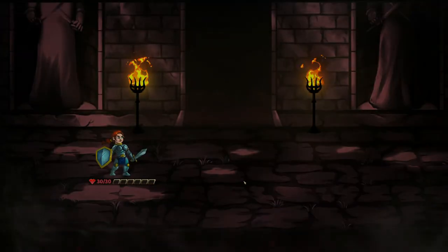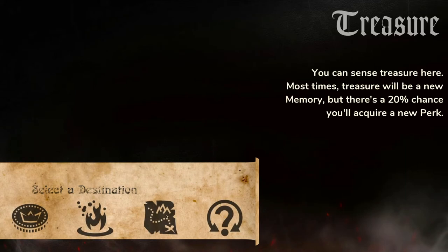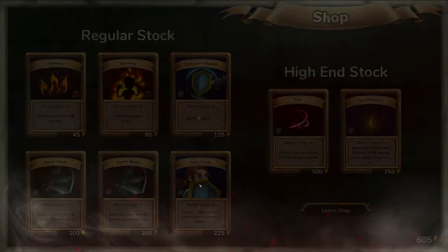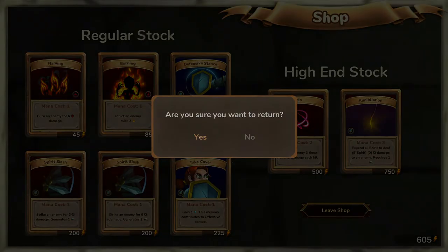And that's it for the first part of the level, or tower level 1. Let's see where we go — treasure? No, that's not good. We go into shop immediately to see what we can buy, hopefully some good cards. Trio ain't that good. Spirit slash, take cover, defensive stance — we have no spirits so far, so we are going to leave the shop because there's nothing good right now that we need.